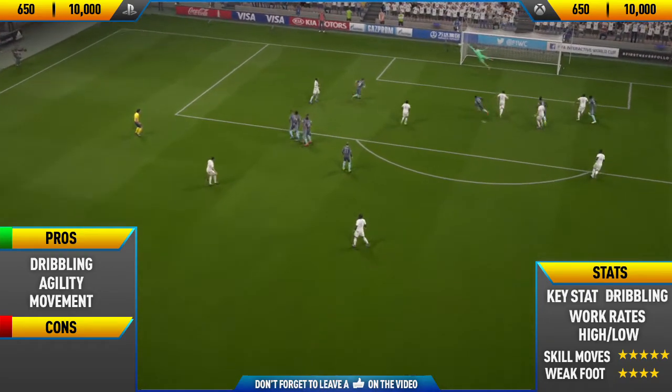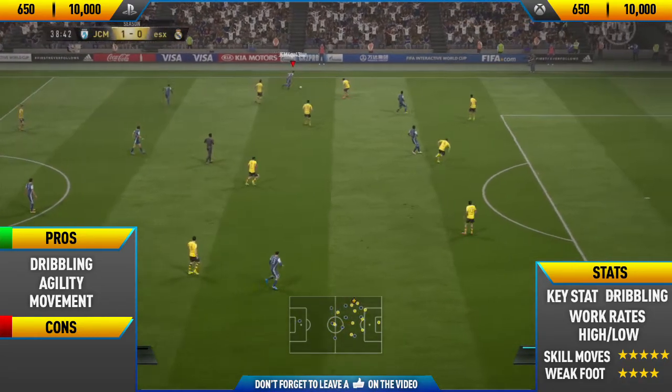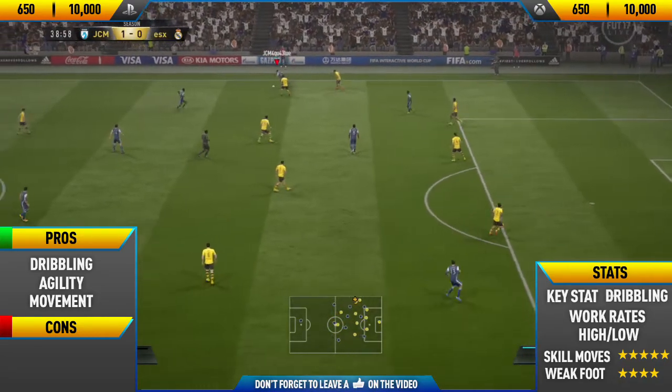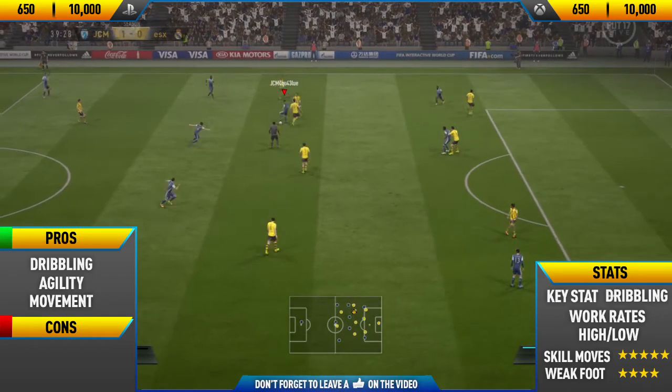Then we get another nice goal here - we do a nice drag back to a McGidi spin, some scissors to a running Waka Waka, then a nice ball flick to heel to heel. And as you can see, that four-star weak foot comes in handy with a low driven shot across goal.